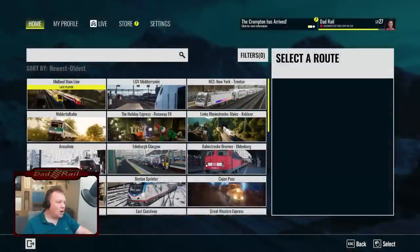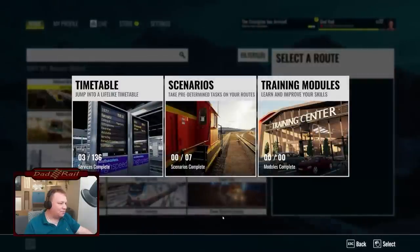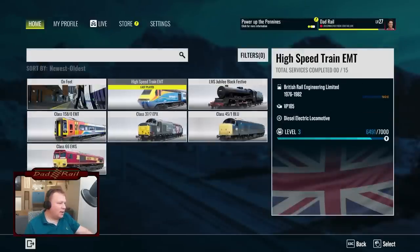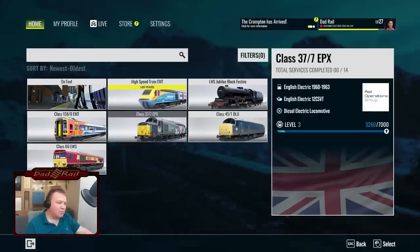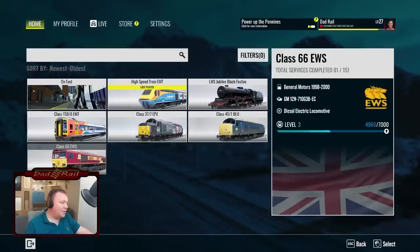We're doing this live as always, so let's hope it's going to work. Jumping straight into a timetable service, we've got the High Speed Train EMT — East Midland Trains. We've got the LMS Jubilee with a couple of rail tour services, the Class 45 Peak again with rail tours, the 377 where you can do unit drags from Derby, the 158 which we'll do in a separate video, and the Class 66 with rail tours and railhead treatment train services if you have the necessary locomotives and layers.